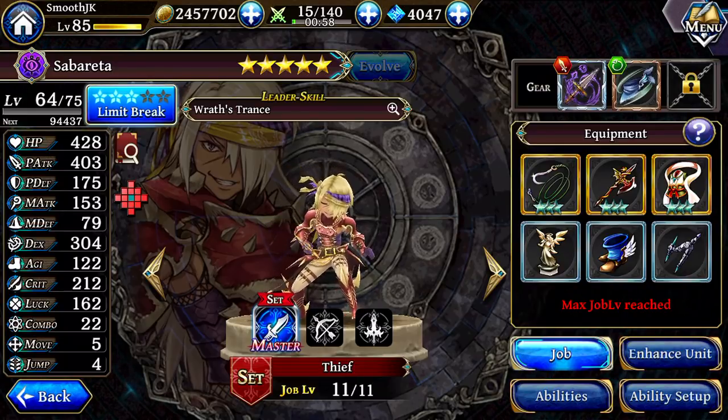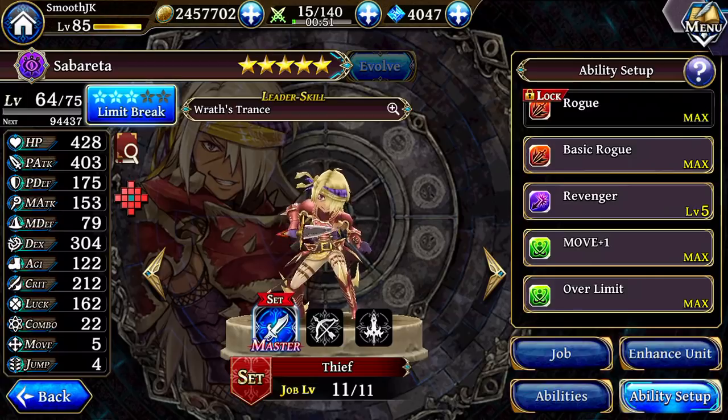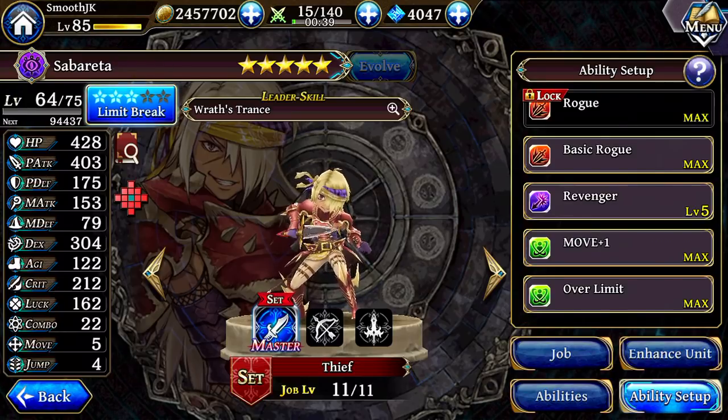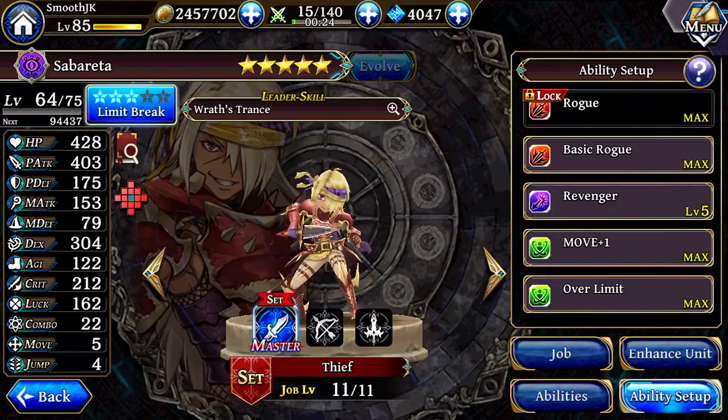You can see his stats here. His stats aren't that impressive — even with Over Limit maxed out, his attack is only 403. This guy's just never going to be some dominating presence mowing over enemies. What he is, is a Thief that has to use a little bit of finesse and some tricks to paralyze enemies and keep them off your back. He uses really good mobility: 5 move, 4 jump, with the Move Plus 1 passive.